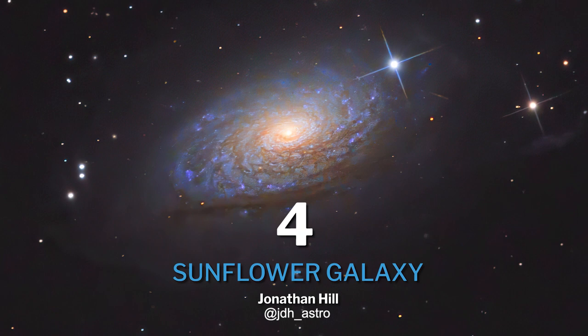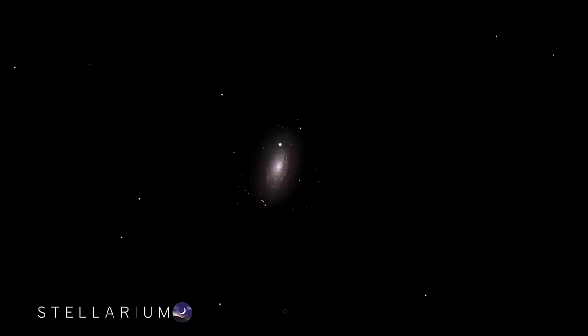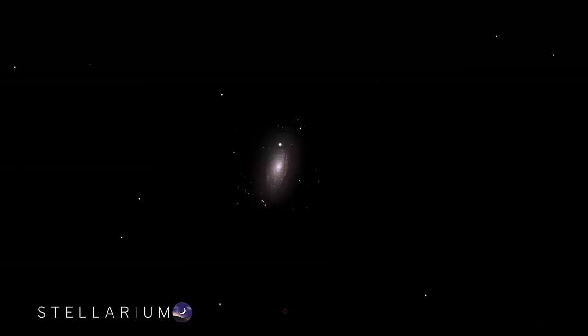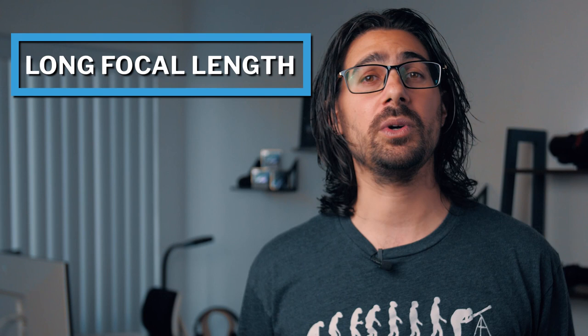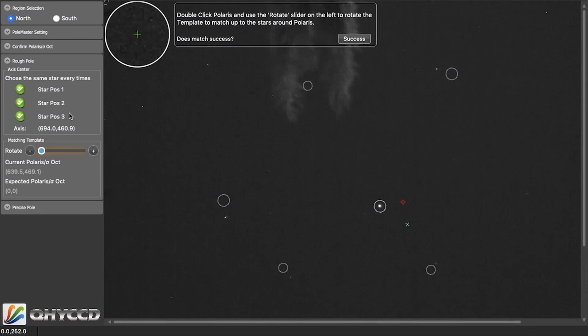Up next is the beautiful spiral galaxy M63, also known as the Sunflower Galaxy. This faint yet beautiful target is best shot in broadband at a focal length of 1200 to 2000 millimeters. Located relatively close to Ursa Major, 29 million light years from Earth, it makes a great challenge target. For targets that require a good amount of focal length, make sure you are accurately polar aligned — balance and guiding definitely help as well. Check out our video on the QHY Polemaster and how you can get perfect polar alignment in under five minutes.